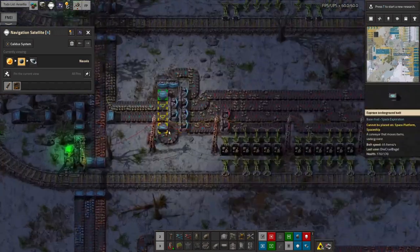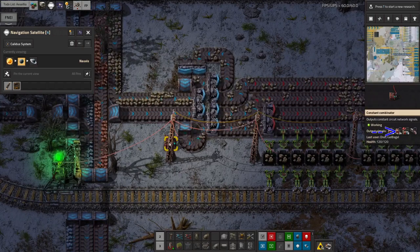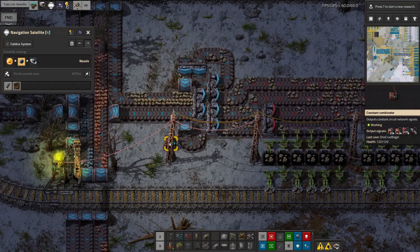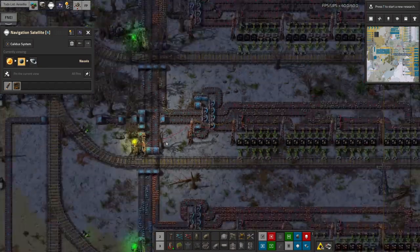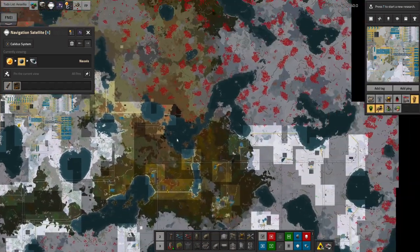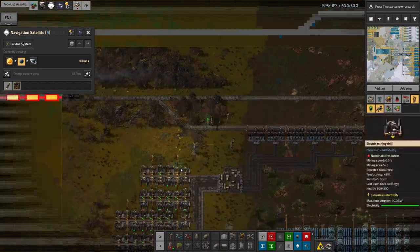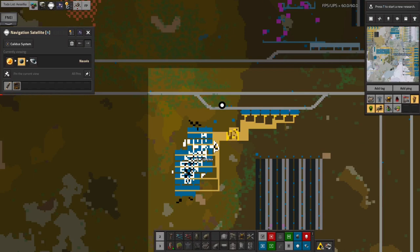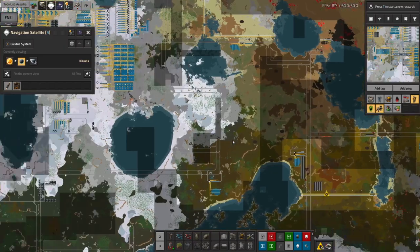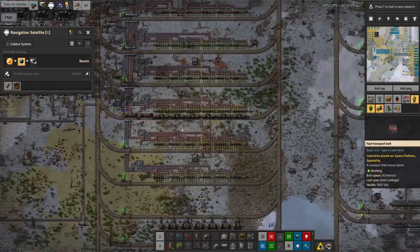I've set the stations to have a higher priority than normal — fairly arbitrarily set to 4,000 — so we take the ores from these core mine stations first before taking from the other mines around the base, because the other mines are starting to run out a little bit. We want to prioritise what comes from the core mines because that is far cheaper.